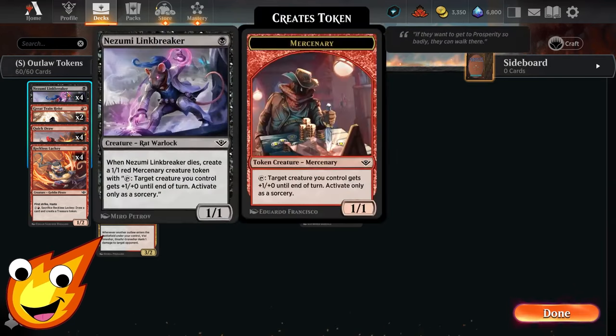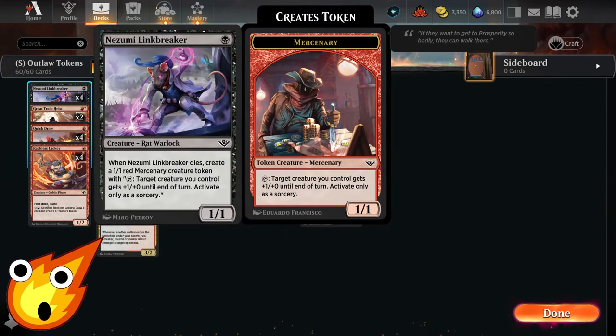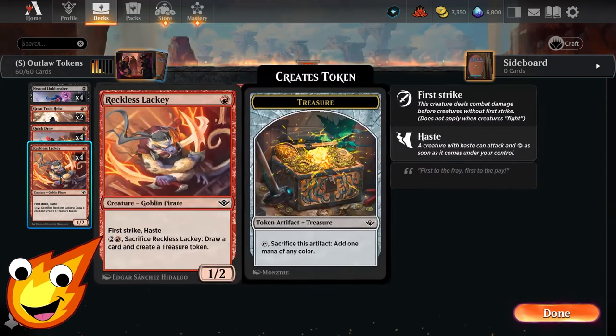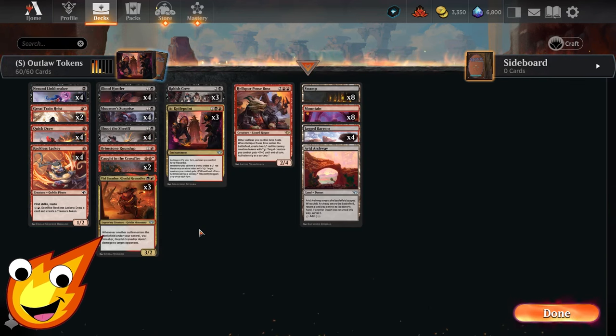Starting in the one-drop slot, we have Nizumi Linebreaker and Restless Lackey. Both help us do early game damage with simple one-one pings. If Linebreaker dies, it creates a mercenary creature token, which is great for what we'll discuss in a bit. Restless Lackey is also great for the mid to late game — you can sacrifice it for three, draw a card, and create a treasure token to help maintain our ramp ability.